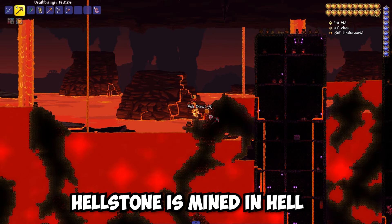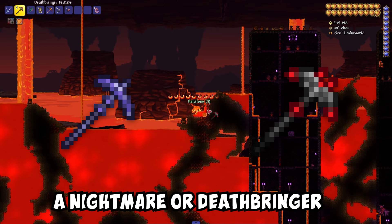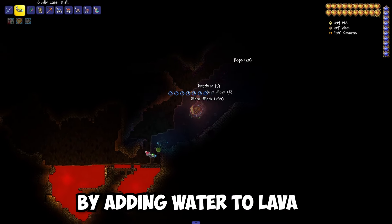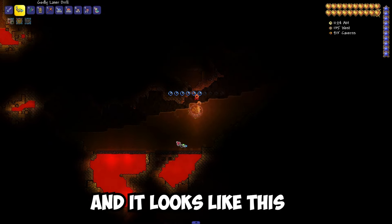Hellstone is mined in hell, and looks like this. To mine it you need a Nightmare or Deathbringer pickaxe, which you can get from the crimson or corruption biomes. Obsidian is made by adding water to lava that is not in the underworld, and it looks like this.